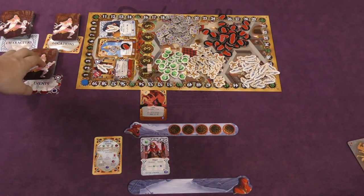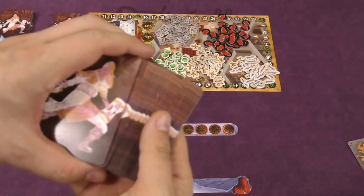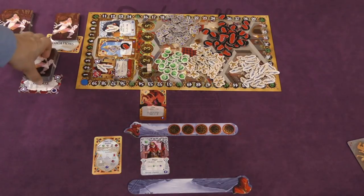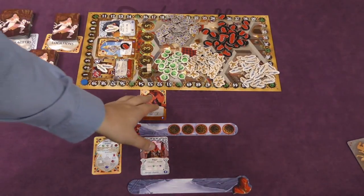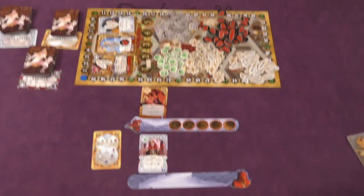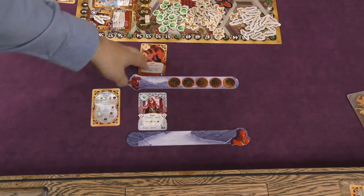There are three decks of cards in the game: Events, Characters, and Locations. Each of these decks has the same back on it, although the fronts are very different. You shuffle them and place them near a title card of each so you know which ones they are. Your events go underneath, characters in the middle, and locations at the top.